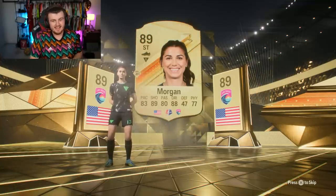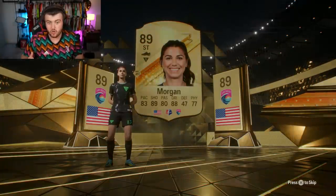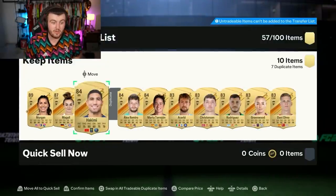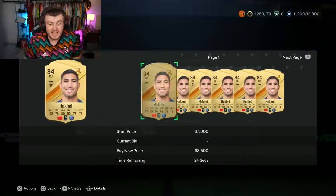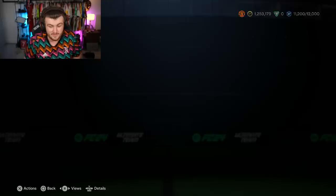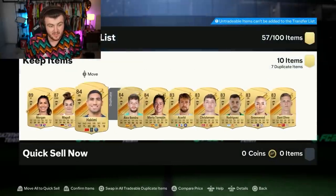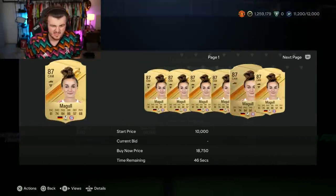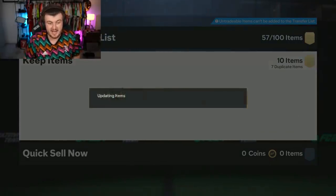Morgan as well! We got ourselves a double walkout. I forgot who the first one is already, but Morgan - that's pretty cool. Any other danglers in the pack? Hakimi. That's a dub. Magul and Morgan as well - we got Alex Morgan, Magul, but Hakimi is probably the most expensive card in that pack at 60k. Alex Morgan's worth about 30k, Magul about 6k. All in all, that's about 100k worth of players right there. I'll take that - that's solid.